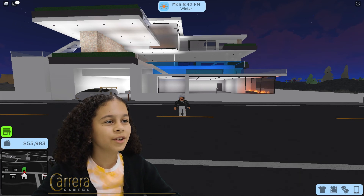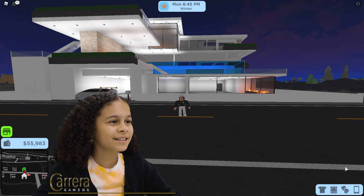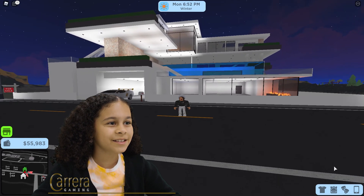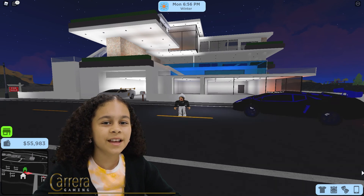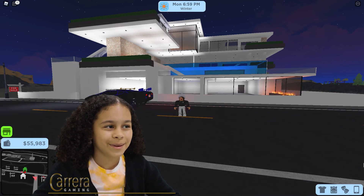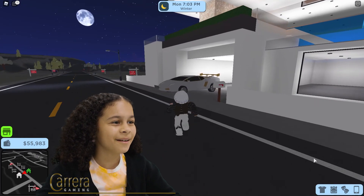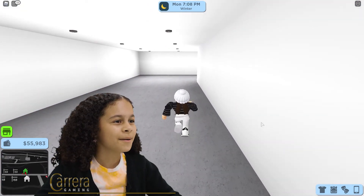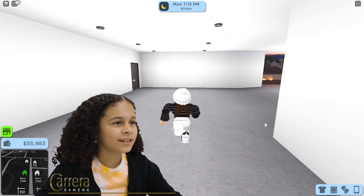First I just want to show you the house I was able to buy using this method. This is my house — I have the Ante Villa, it's like $200,000. I haven't been able to put any furniture inside yet, I just bought it last week. There's a car that just drove by, but I'm gonna show you inside the house the way it is.